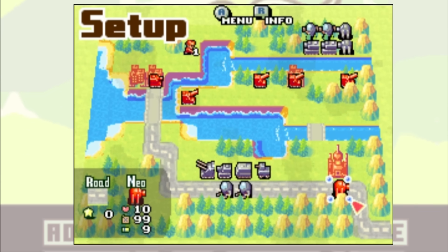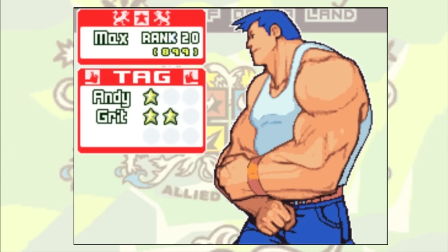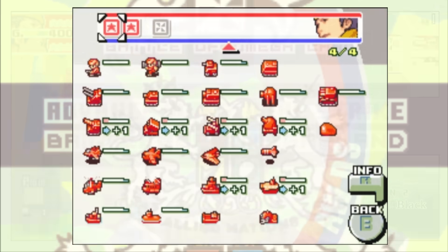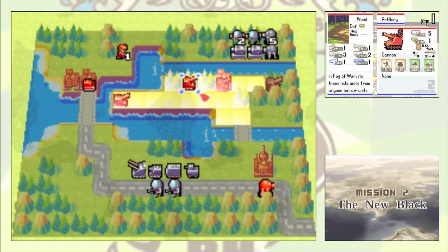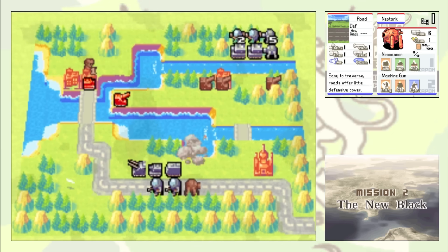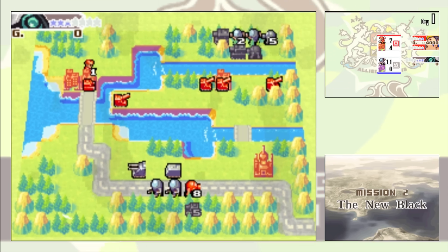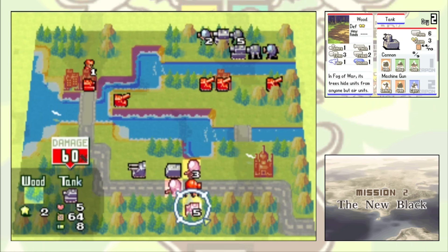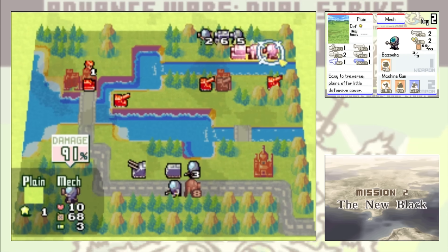Luckily, this mission can be won without us having to engage his forces much at all by simply selecting the duo of Grit and Max. Like Colin before him, Max is just here for his two tag stars, while Grit is going to take center stage and blast away Jugger with his overpowered artillery. Thanks to Grit's plus one range on indirects, this mission becomes an absolute joke, as my artillery can just begin blasting away at Jugger's troops right away. As long as I take care to focus fire his mechs first — as they can actually threaten me by darting across the river — I have no issue blasting away the rest of his troops before they even get near me.